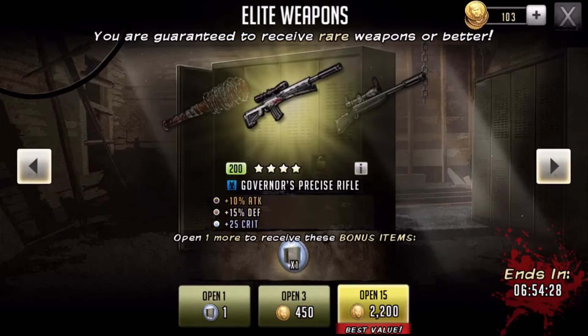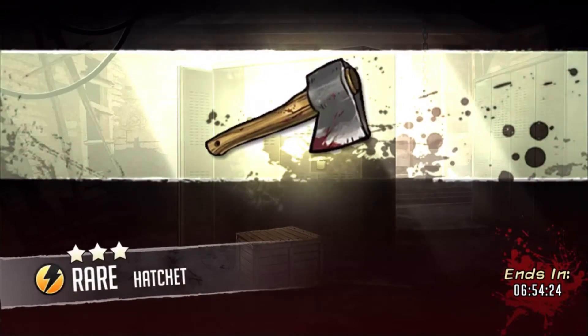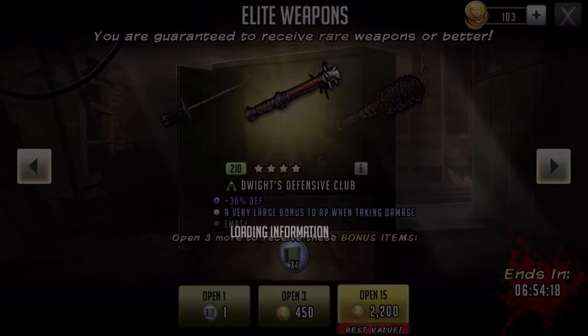So without further ado, let's open this and let's see what we get. A rare hatchet. I'm pretty sure I got the... I got another one as well. Double whammy. Alright, let's open this one.